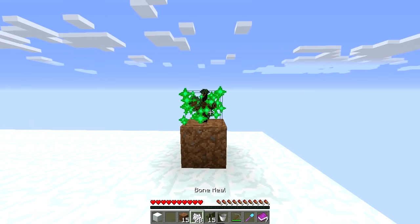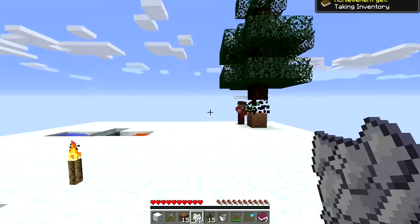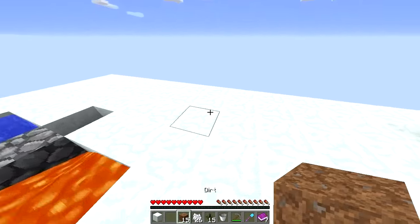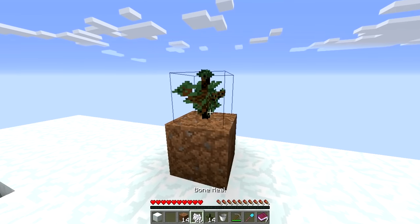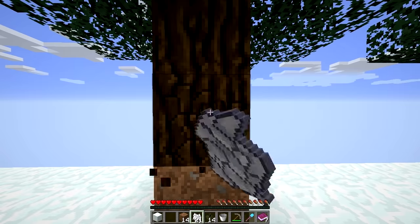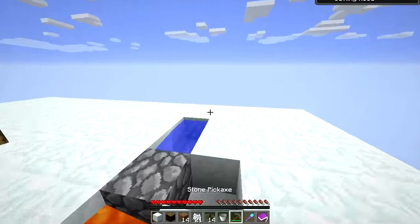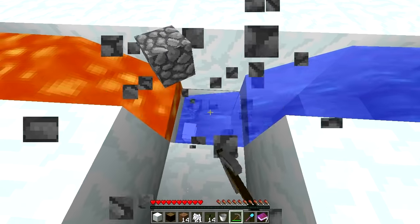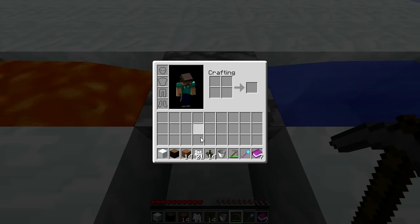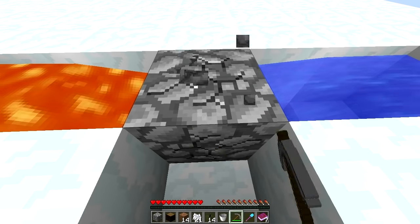Yeah, plant the trees so we get some wood. I'll start — there's an axe in the chest! Take it. I'll plant another tree. That's teamwork on the Jerry versus Harry channel! I'm gonna mine some cobblestone so we can build tools. It's just like regular Minecraft survival at this point. This cobblestone generator is not very good — it keeps falling in the lava.